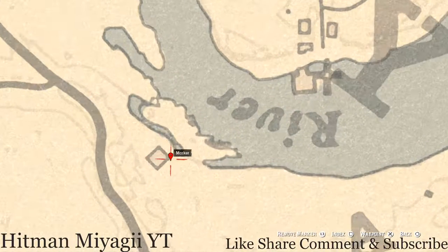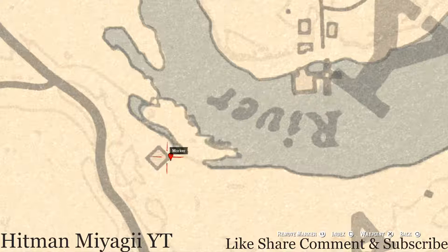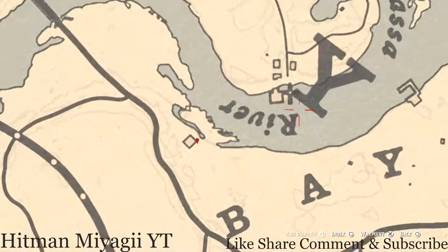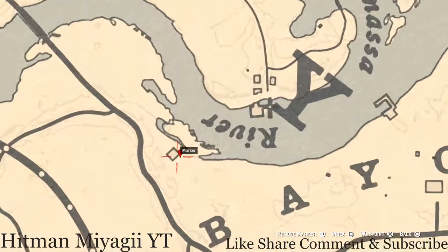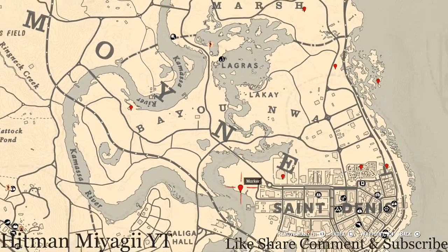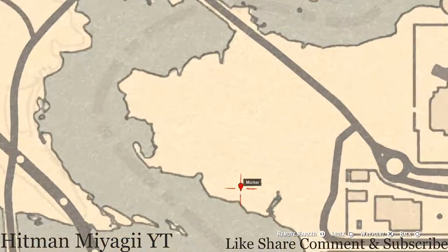Next location is by the back side of this moonshine shack, right here along the Kamasa River. At this location you'll get a random arrowhead. This is a dig spot — you do not need your metal detector, but you do need your shovel. Come right here with your shovel and that's what you'll get.